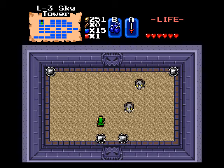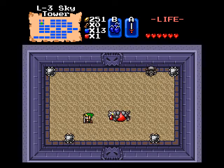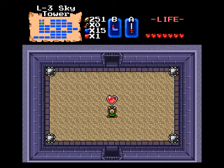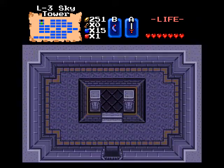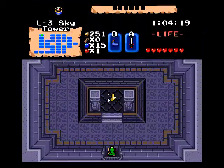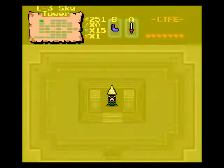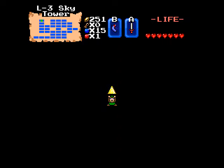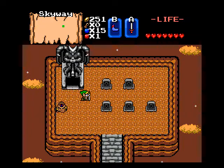Now to the boss room. We fight two Dodongos with corner traps - I've seen worse. Honestly, the dungeon itself was tougher than the boss. Yay, heart container! And that's Level 3 in a nutshell - I think we've covered all the rooms. That about does it. Hooray! We collect the Triforce. And that's Sky Tower done.